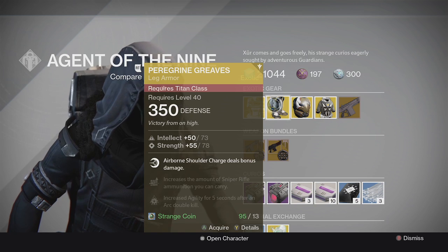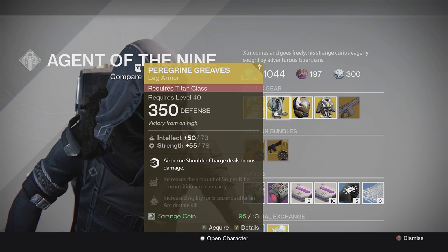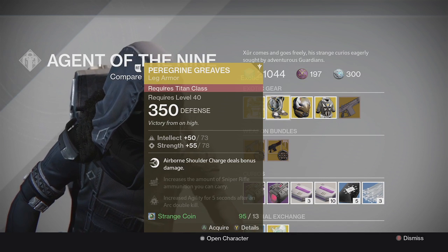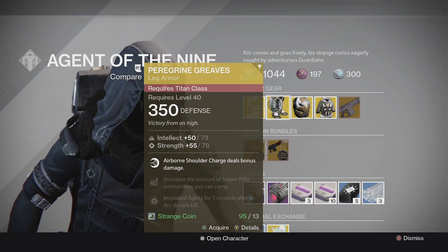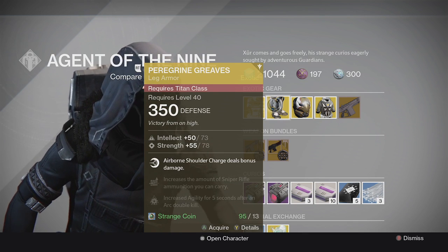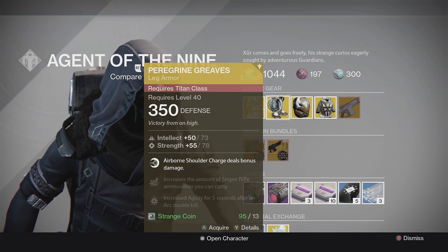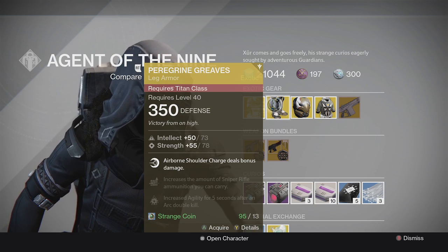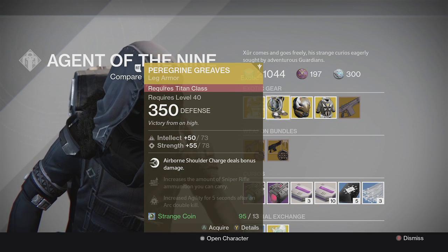Next we have the Paragon Greaves — Intellect 73, Strength 78, not a bad roll at 350 light. If you're a Titan and you've never used Paragon Greaves, definitely try them out. Airborne shoulder charge deals bonus damage — it's a really fun boot to have, especially in Crucible.